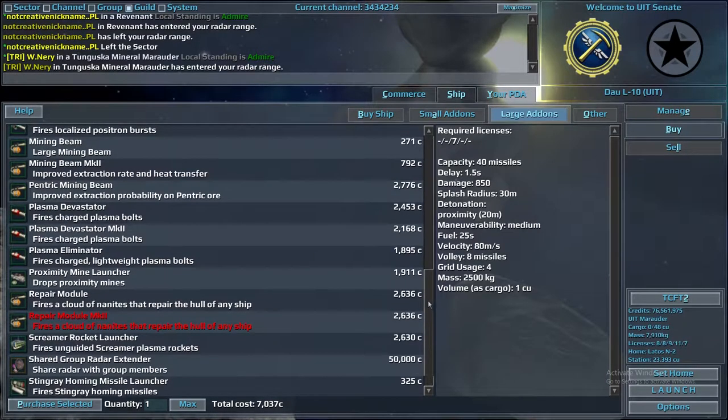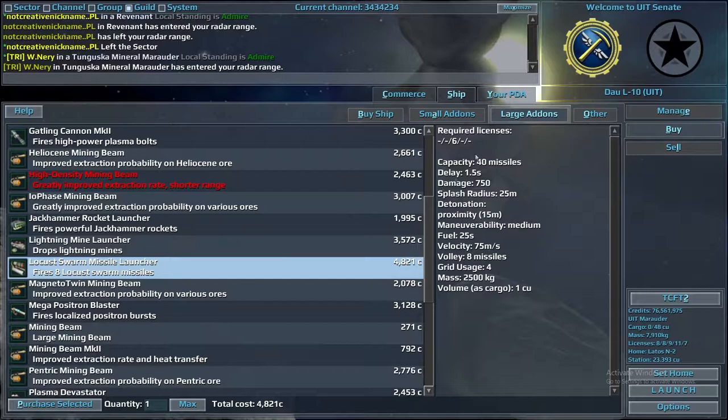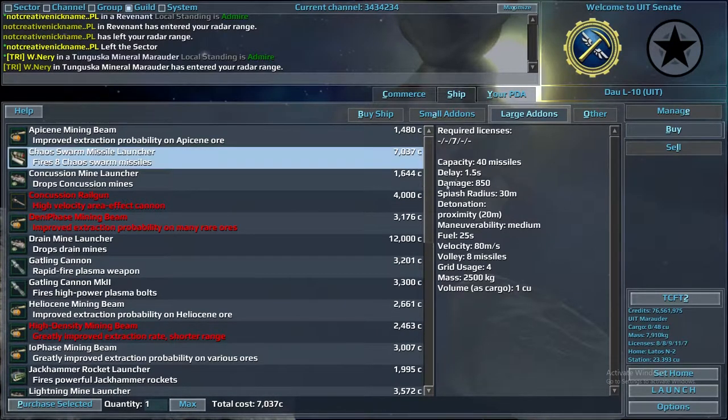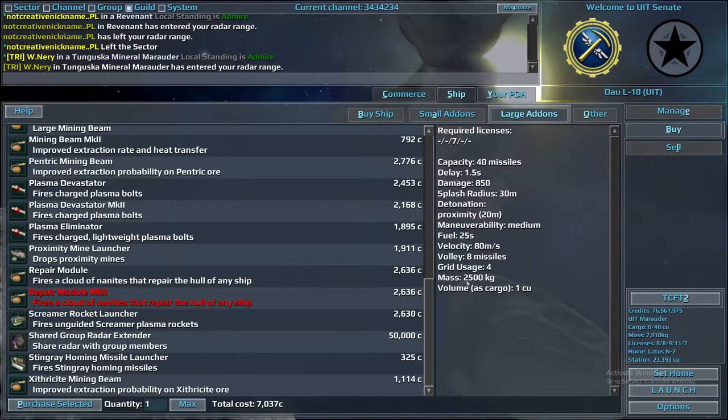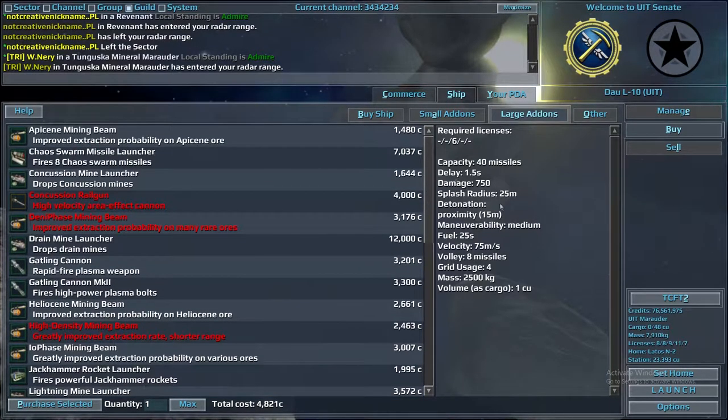It can either be chaos swarms or locust swarms. Locust swarm missile launchers have a license level of heavy six, while chaos swarms have a license level of heavy seven. Chaos swarms give you a little bit more wiggle room in terms of damage output and how many you can miss, whereas locust swarms require a little bit more finesse. Either one works and you won't have as much of a problem.